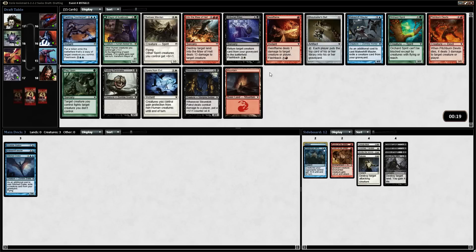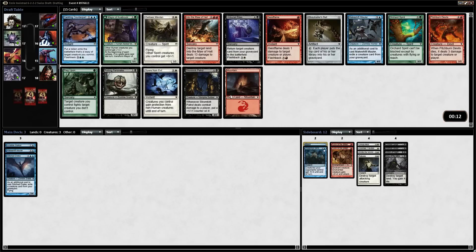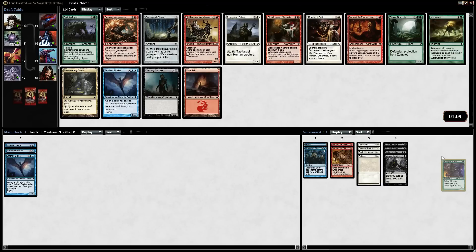We have Geist Flame, which is fine for this strategy, and another Makeshift Mauler. Into the Maw of Hell is good — it basically destroys any creature and land, so you get two for one. Black is lackluster here except for Unburial Rites, which is okay with the white strategy. So I'll take the Mayor, even though I hate doing it. There's also another Stitch Drake, and Burning Vengeance can actually be pretty good if you get enough flashback cards. I think you need Dark Ascension to really capitalize on a lot of the flashback cards.